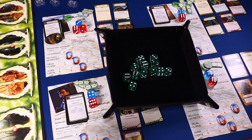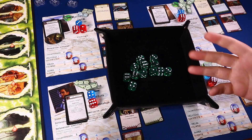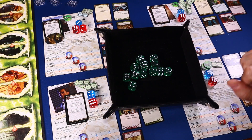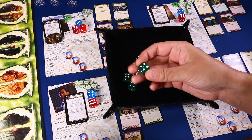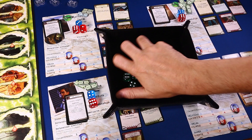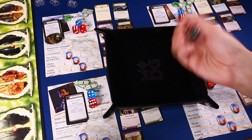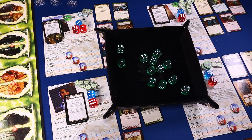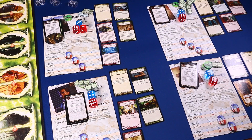Estos dados los habíais visto en Arkham Horror 3ª edición, son unos dados especiales que compré para jugar a Arkham Horror. Hay 12 dados porque el juego viene con 5 dados blancos y normalmente no tiene suficientes. Los compré de color verde para que sea temático, y los mismos en morado para el Eldritch Horror. Vamos a tirar ese dado: si no sale un 1 mantenemos el anticipo, si sale un 1 lo perdemos. Tenemos un 6, perfecto.